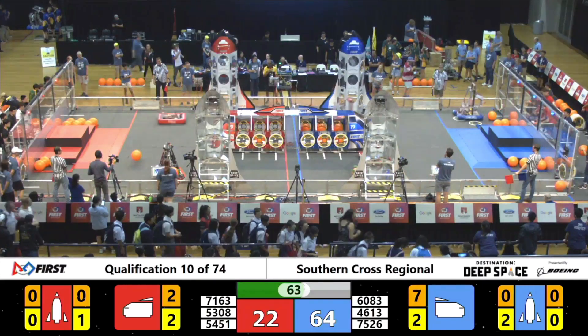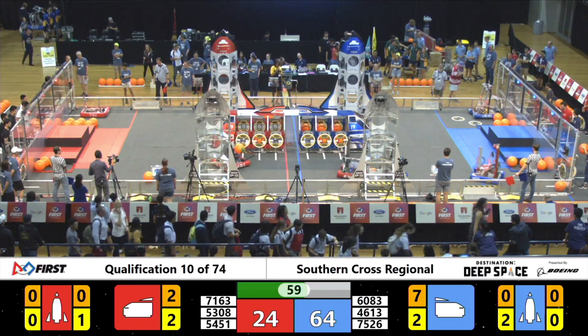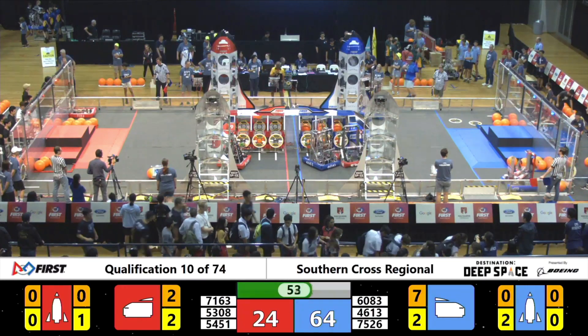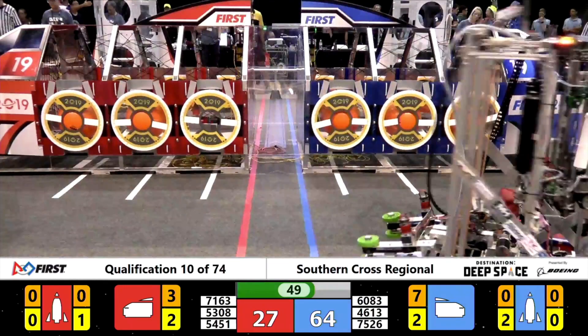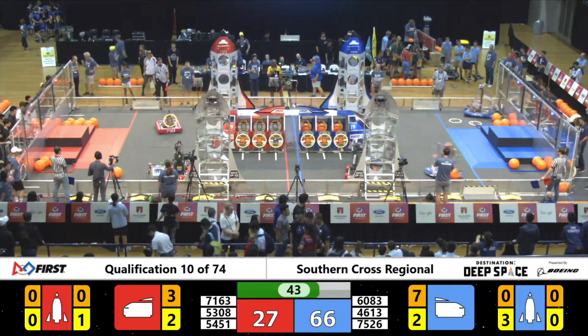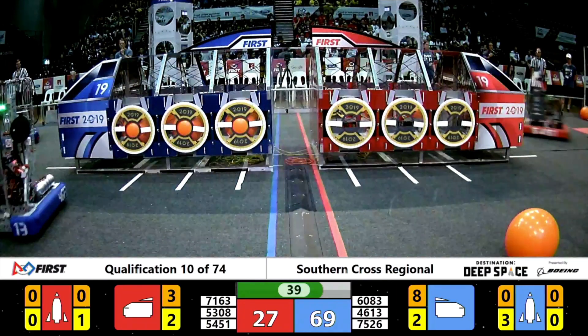75.26 down here for the Blue Alliance, WTT, trying to pick up the hatch panel. They've got it — quite a claw feature they've got. They're trying to put it on to the second level of the rocket, and they do. Three hatch panels here on the rocket for the Blue Alliance. Down to the final 40 seconds. Blue Alliance is still ahead.